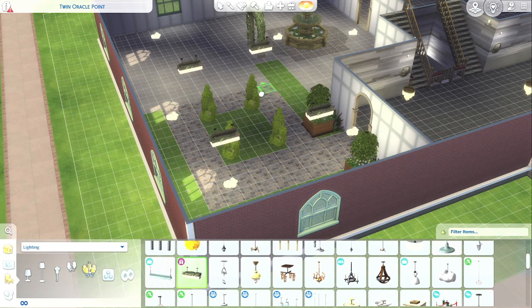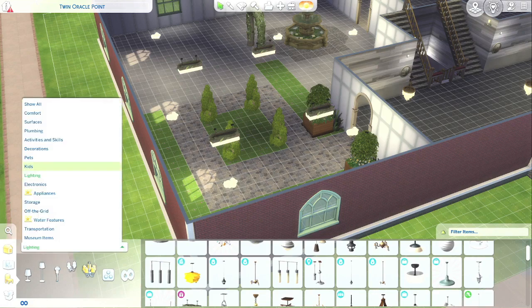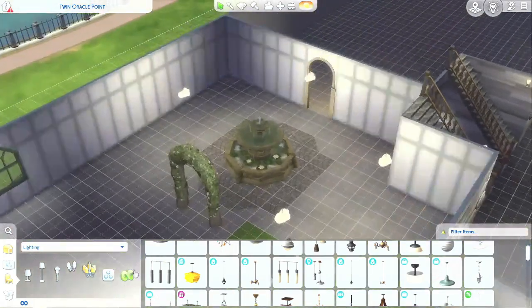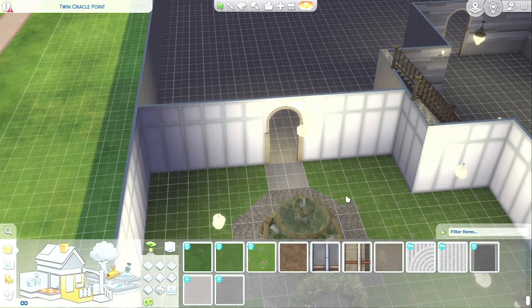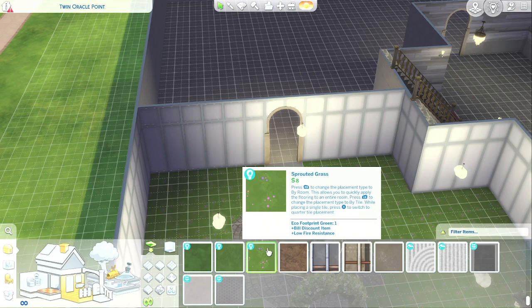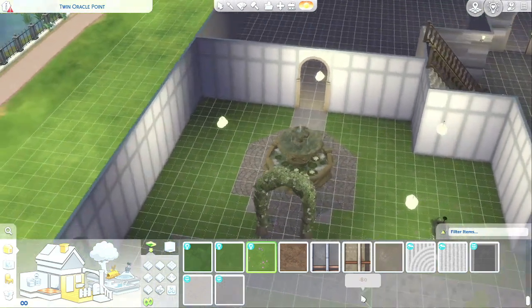Let's talk about the butterfly room, because I really love the butterfly room in New Horizons — that's one of my favorite things in the museum. So I really tried to recreate that in my build. I love the fountain in the middle surrounded by butterflies flowing in the area. You can add particle effects when you're building these kinds of things, but you can't really add those kinds of particle effects in Sims.